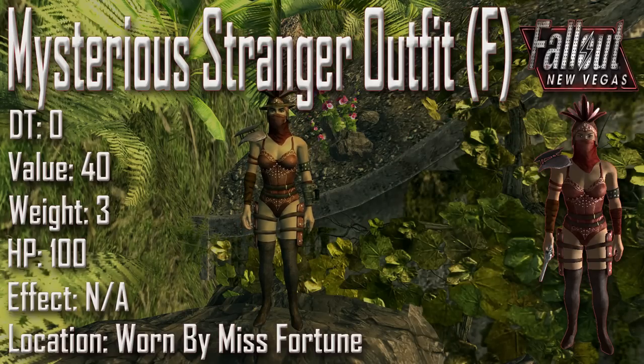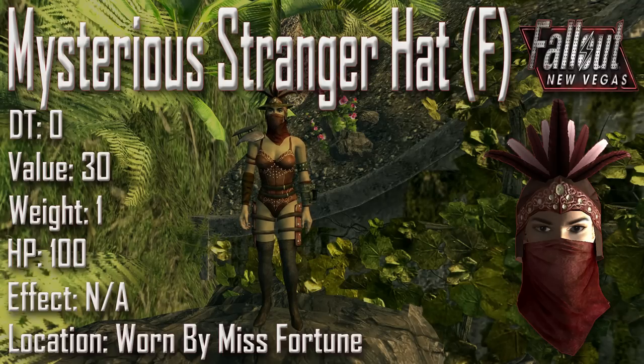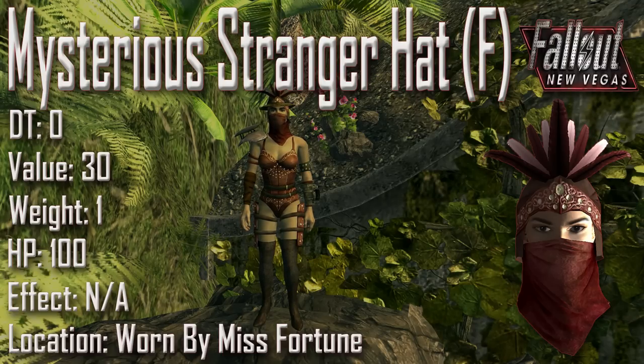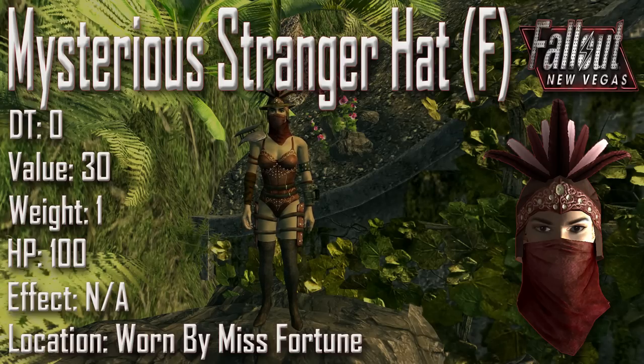Next up we have the Mysterious Stranger's outfit for the female, with a damage threshold of 0, a value of 40, a weight of 3, an item health of 100, and no applicable effects. It is found being worn by Miss Fortune. The other piece, the Mysterious Stranger's hat for the female, has a damage threshold of 0, a value of 30, a weight of 1, an item health of 100, and no applicable effects. It is also worn by Miss Fortune — that chick with the super cool gun. Much like the Mysterious Stranger, Miss Fortune will only turn up if you have the Miss Fortune perk. However, Miss Fortune's attacks deal very low damage, and as covered in the Unobtainable Weapons video, her gun has some other interesting effects.